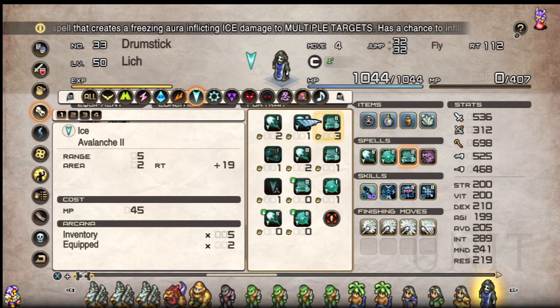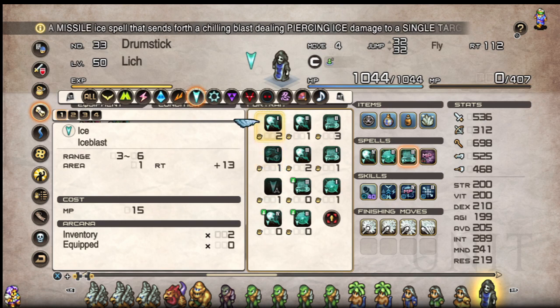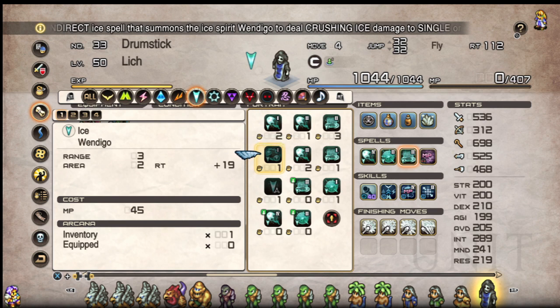Damage-wise, summon abilities are more or less the equivalent of firing your basic missile ability — a slightly weaker version of it multiple times. The range for Tier 1 summons is typically 3 to 4, and for Tier 2s you're seeing around 6 to 7. So splashes will always technically do more against a crowd, while summons will do more against a single target.